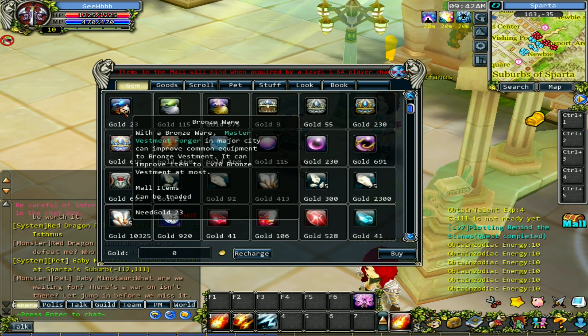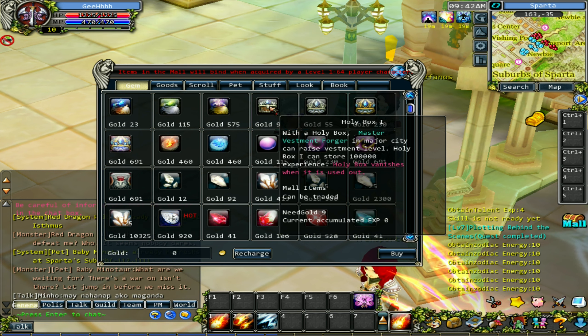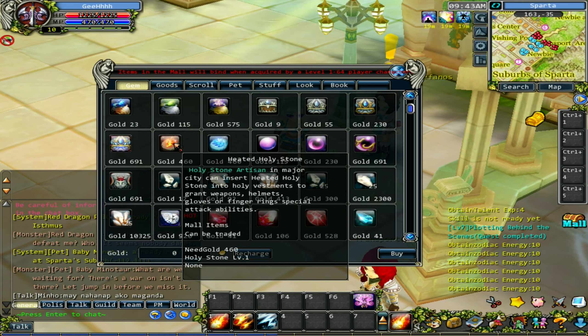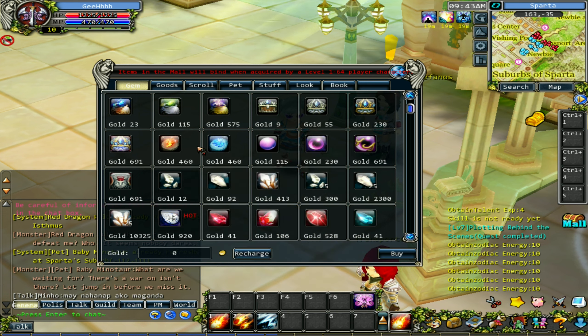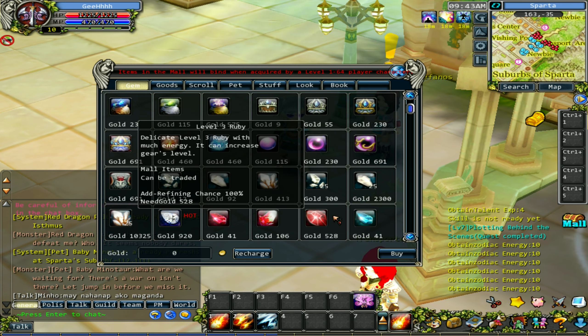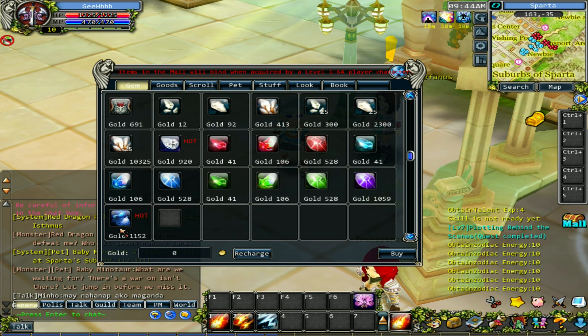Let's check out the gems tab. We got the bronze wear - this is the enhancement item that upgrades your equipment. Then there's a holy box - the translations and descriptions are really bad. Based on my understanding, this holy box is an item that gathers EXP and you can use it to level up your equipment. There are heated holy stones that add attack abilities to your equipment, and crystals that increase the success rate of forging gear. The more you pay, the higher the success rate.